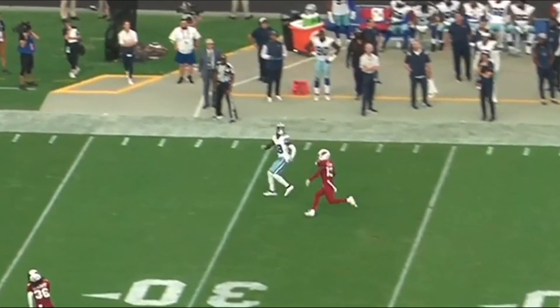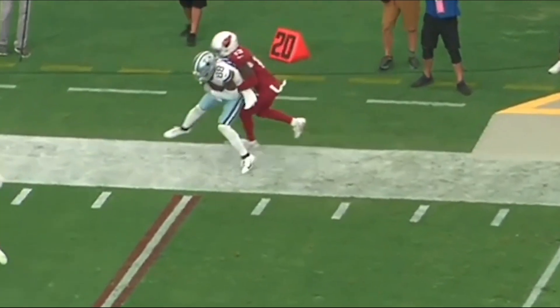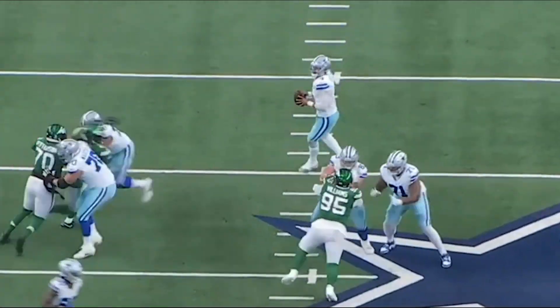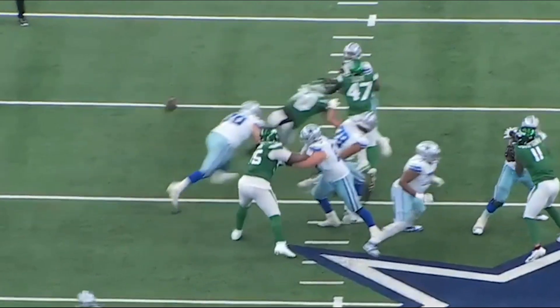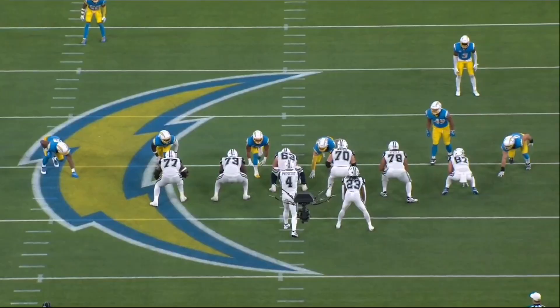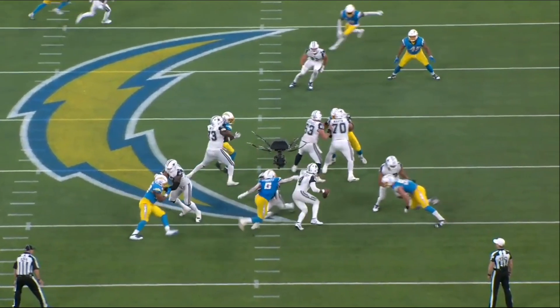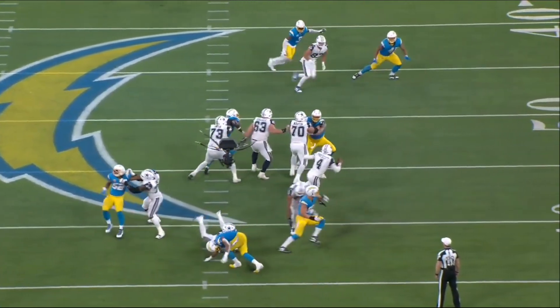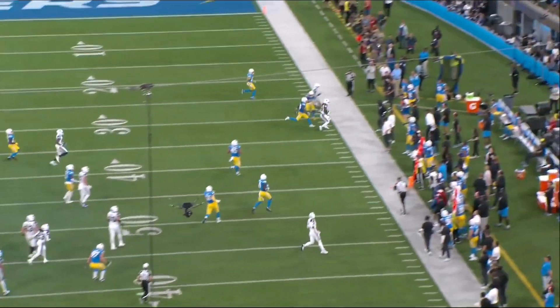Prescott played behind great offensive lines early in his career, but he's never been reliant on great protection to be effective. He consistently stands in strong to make plays against arriving pressure — that's how they gain nine yards on third and three against the New York Jets. He also understands when to move off his spot, either subtly resetting or escaping aggressively from the pocket depending on the pressure. That's what happened on this third and six against the Chargers.